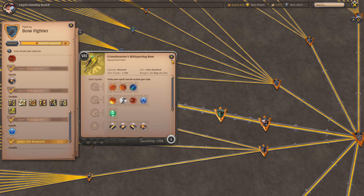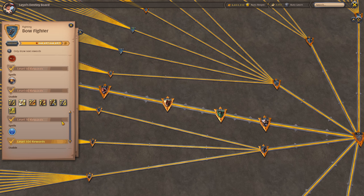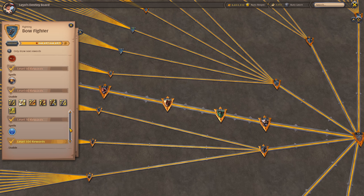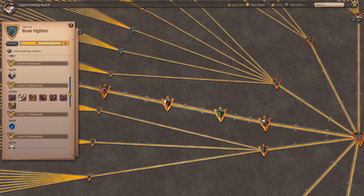The second unlock worth mentioning is the Ray of Light which you unlock at level 70. Although the Frost Shot slows your enemies it doesn't do any damage. The Ray of Light on the other hand is your only other crowd control ability amongst the W skills, and it also does a fair amount of damage. Luckily both of these unlocks have situational use and you'll most likely be using other passives and W skills you've already unlocked by default or very early on.